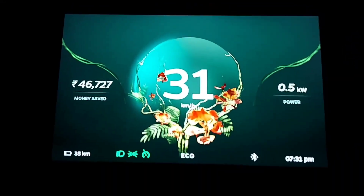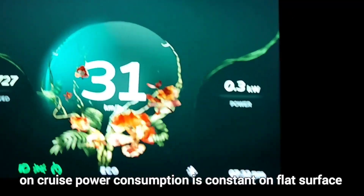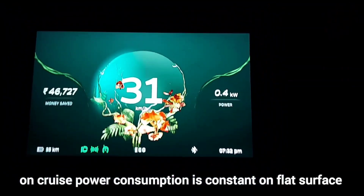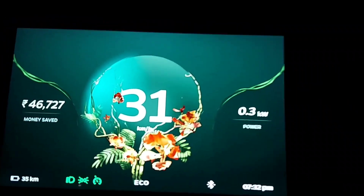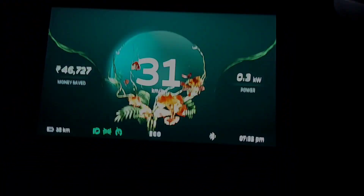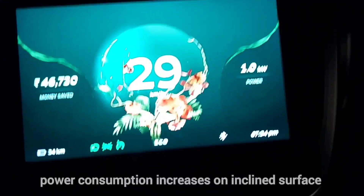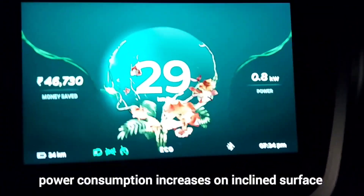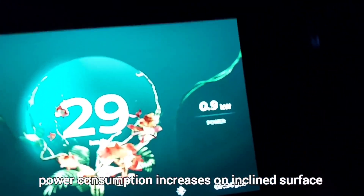As you can see, we have engaged cruise control and the power taken by the scooter is pretty much constant at a constant speed. Mind you, we are riding on a flat surface — this would change if we go uphill or downhill. Let's check that on a flyover. Now we are climbing a flyover, and you can see the power consumption has gone up as we climb at constant speed.